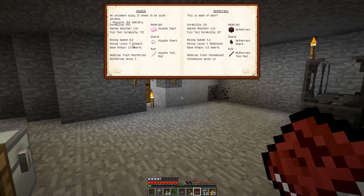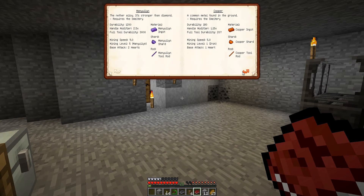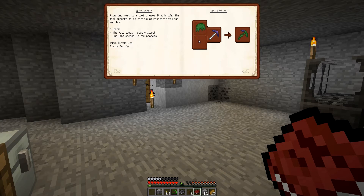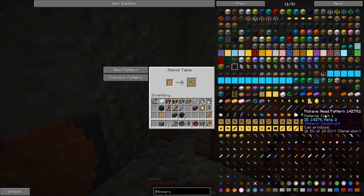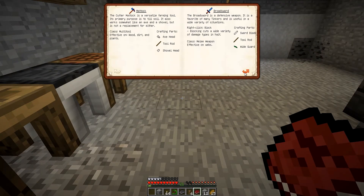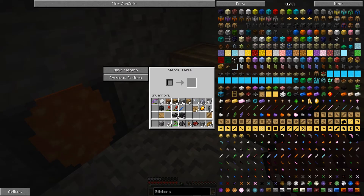Alumite has an extra base attack of 1.5. We're going to modify it with moss, and maybe something for sharpness or fortune. But we'll worry about modifiers when we get there. What we need to do first is make all the pieces. So the first thing we need to make is a sword blade pattern — there's the sword blade — and then we need to make a wide guard pattern and a tool rod pattern.